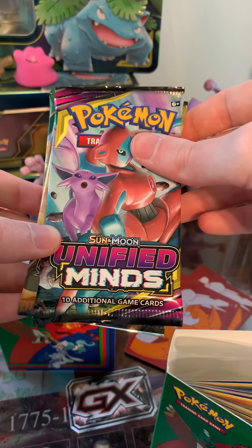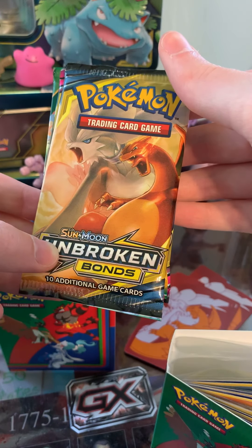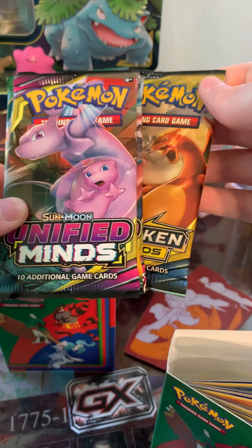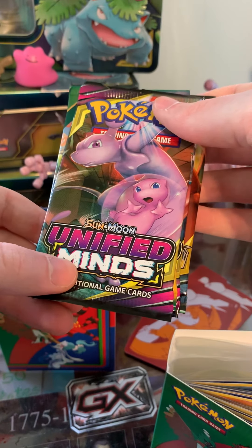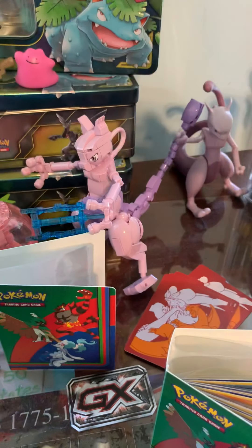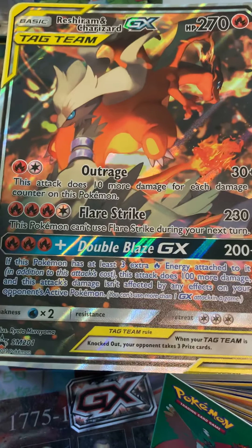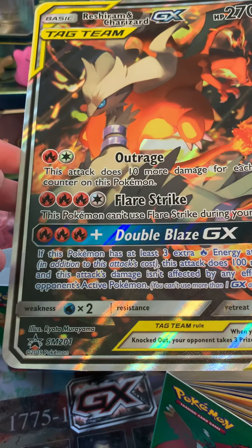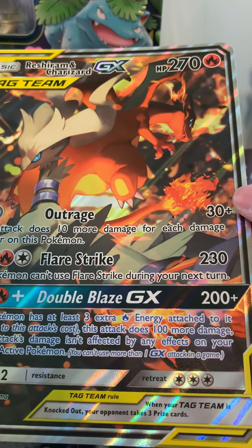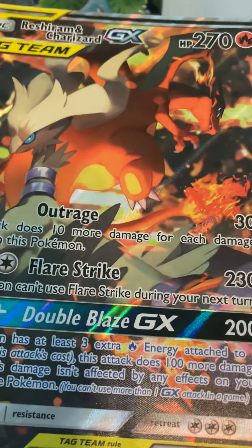Here's that beautiful Deoxys, an Espeon, and of course Reshiram and Charizard — always searching for that beautiful Reshiram and Charizard Secret Rare. Before we open the booster packs, I want to show you guys the beautiful jumbo card. I think it displays beautifully on my iPhone camera. I love Charizard — it's like, don't mess with me, bro.